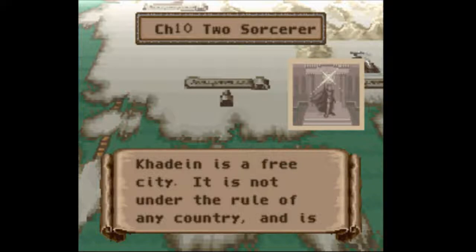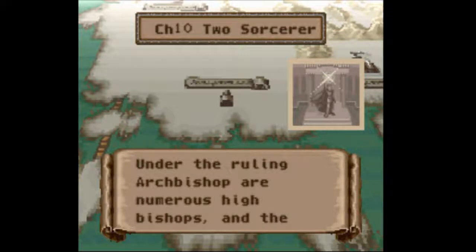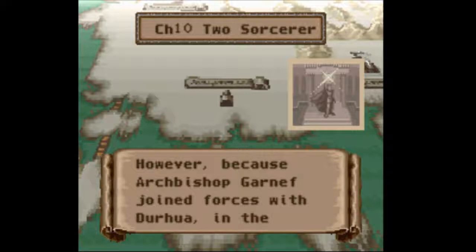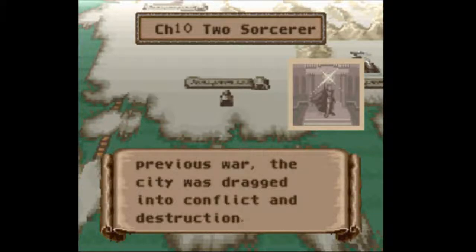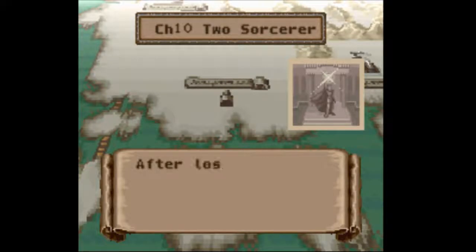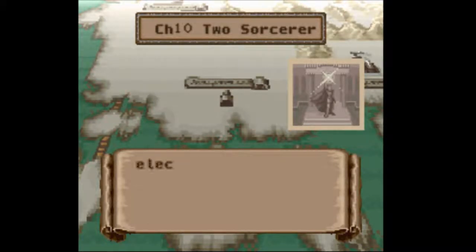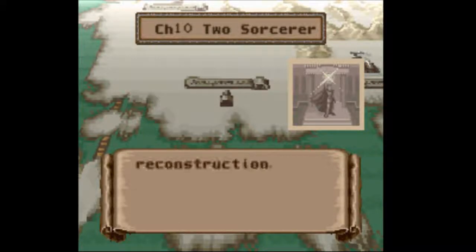Cardane is a free city. It is not under the rule of any country, and it is an independent country. Under the ruling archbishop are numerous high bishops, and the city is run with their cooperation. However, because Archbishop Ganef joined forces with Duhura in the previous war, the city was dragged into conflict and destruction. After losing all the high bishops, Cardane was ruled by the newly elected Archbishop Wendel, who began the first steps along the road to reconstruction.